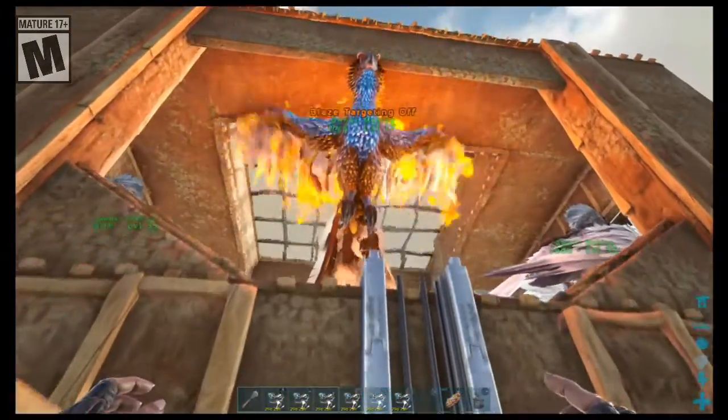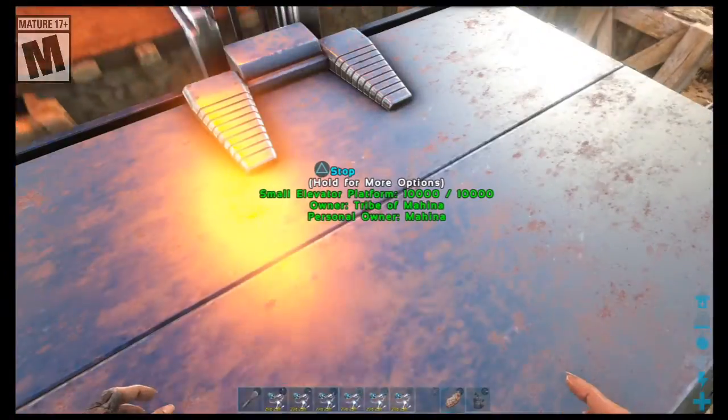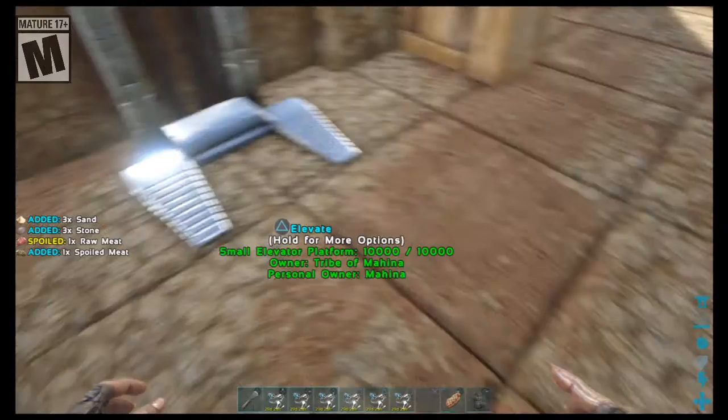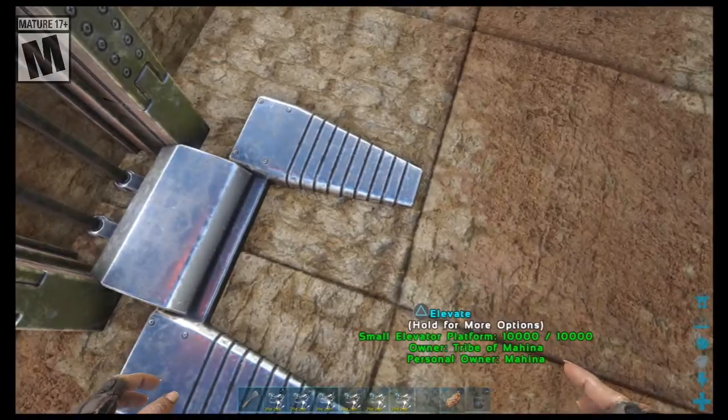The last thing I did off-screen was create this elevator. Finally! How you doing, Ilya? Burb? Jito? So now I have this — it's just meant for me to go up and down. I do have to admit, I love that part where it's stuck in the ground so you just see the top part. It's so cool.